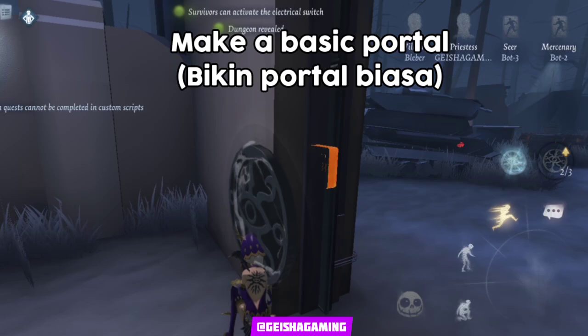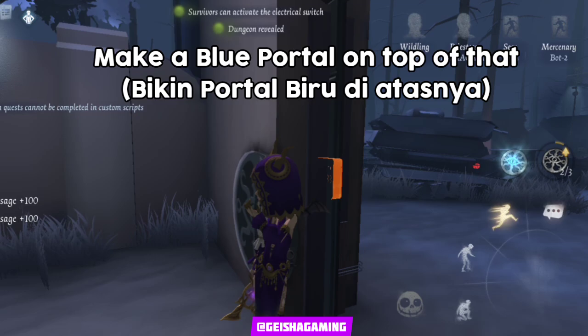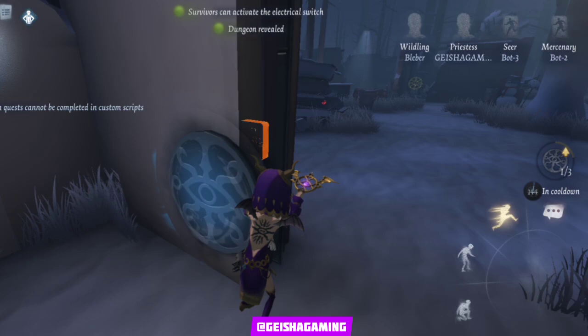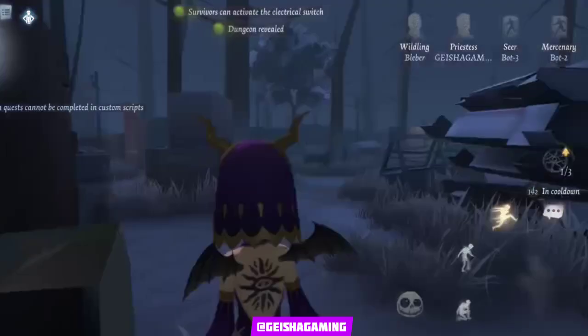Let's go to option number two. I'm gonna call it the 'double layer portal' or 'overlay portal.' You need to make a basic portal first, and then make a blue portal on top of that basic portal. In total you need two portals to do this trick - calling your friend, making the blue portal, and then you're not being transferred to the other side because you go into the basic portal.